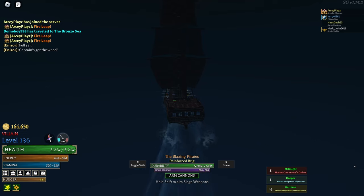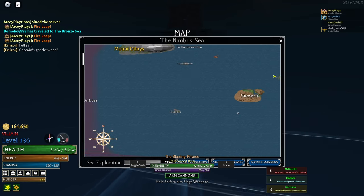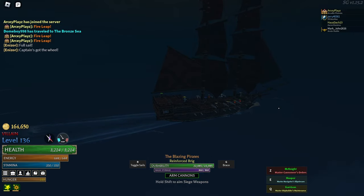In the nimbus sea update, dark sea chests no longer give rare scrolls — you cannot get rare scrolls from dark sea chests anymore. That means you literally have a 100% chance of getting exotic scrolls if you do get a scroll from a chest. That increases your chance of getting exotic scrolls without luck to 36% apparently — I'm not sure if that's the exact number but I think I read it as 36%, which is already insane.